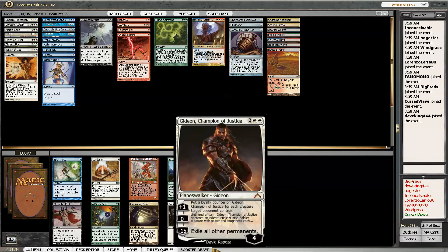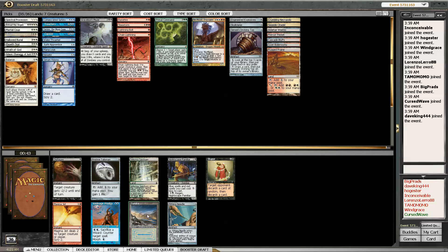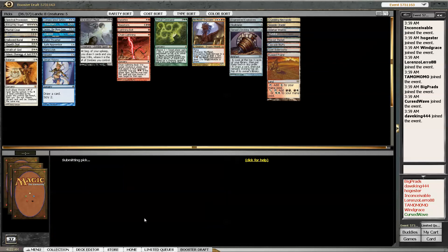Ooh, Champion of Justice - what?! This card's awesome. I've been playing with this a few times. The first time I played it it didn't do much for me, but every time after that it's been absolutely busted - it gets huge. Oh yeah, Tundra - yes! That's so sick. Maybe that Hallowed Fountain will come back. Probably no one else is on blue-white. Pristine Talisman would be good in this deck too, but yeah - taking Tundra for sure.